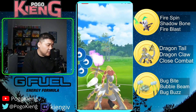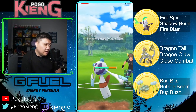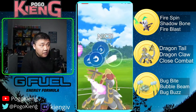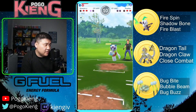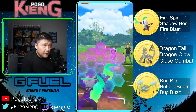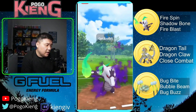They do end up shielding the Dragon Claw. I'm going to throw another Dragon Claw here. Close Combat is a single resisted so it makes sense to go Dragon Claw. Close Combat probably still does more raw damage, but okay, obviously a little bit of a tricky situation — you're going to have to shield this. They do have quite a bit of energy, and they do throw the Shadow Ball.